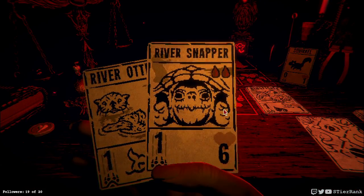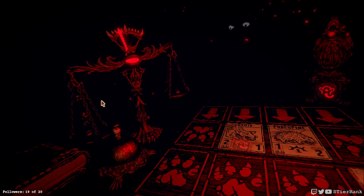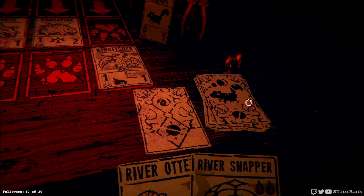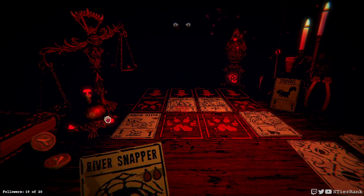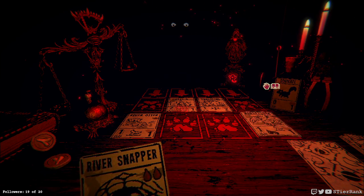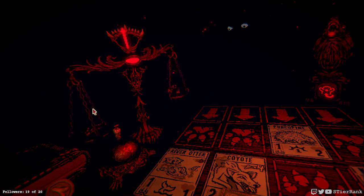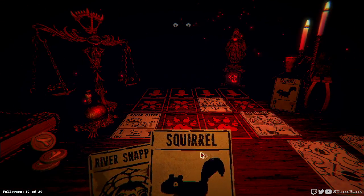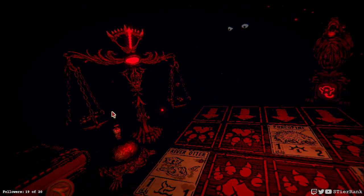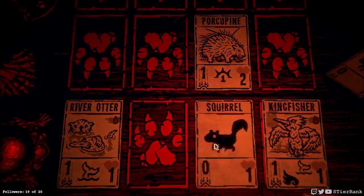They're starting off by putting three damage on the board right away — not all that good. Let's get river otter on, it'll only get us plus two but they're gonna get plus three, so I think I have to yank something over to have a chance here. Probably should have just let the match be a loss, but oh well. Time to get our snapper on the board.